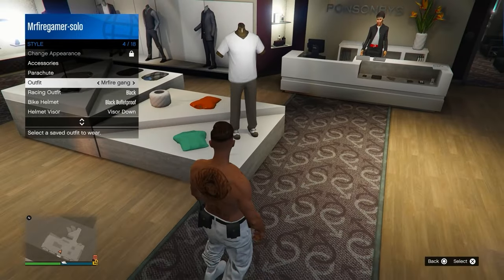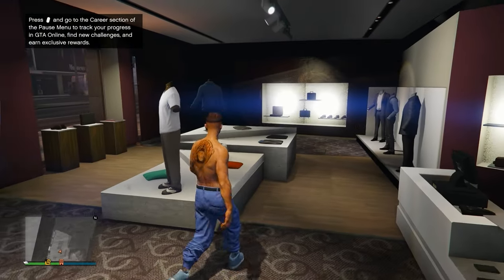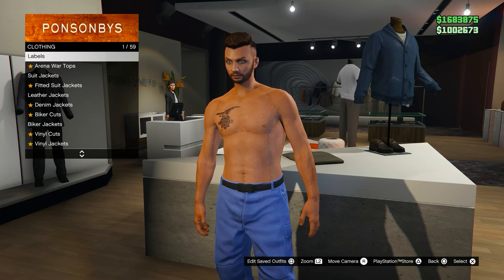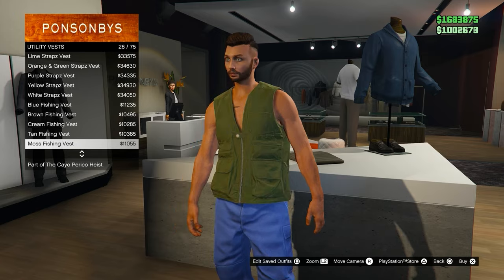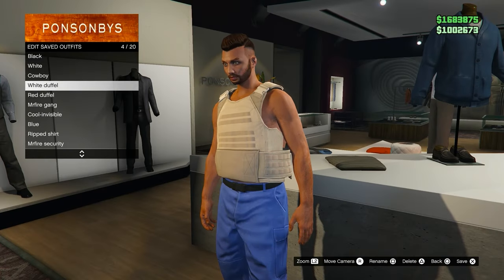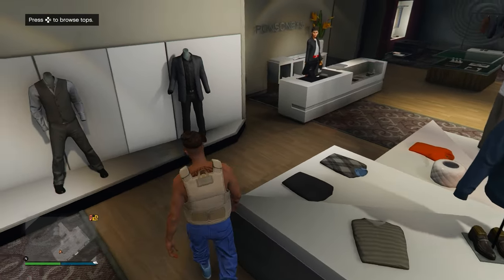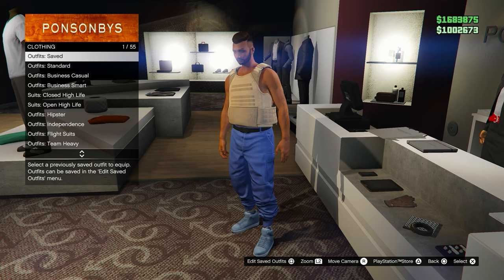The first thing you will have to do is make your way to any clothing store on the map and equip the outfit that you want to have the invisible torso on. Note that you won't be able to change anything on the outfit after the glitch is done. Go to utility vest and equip the peach plate carrier, number 43. Once you've equipped this, save this outfit in any of your slots — this is not a transfer glitch so you won't be losing any current outfits.